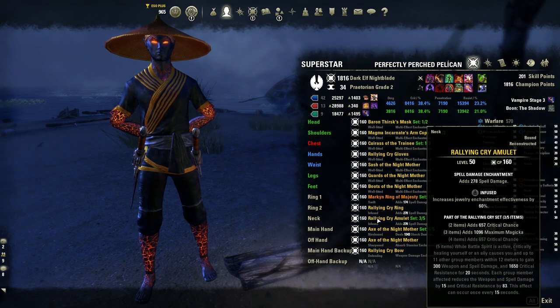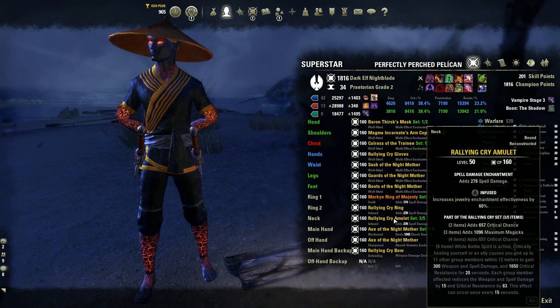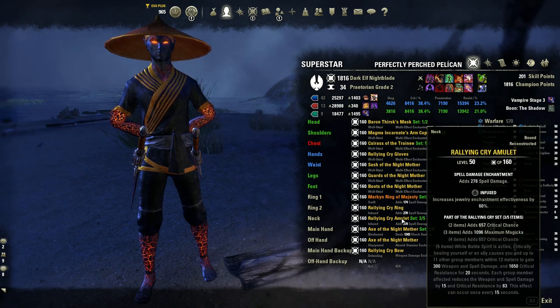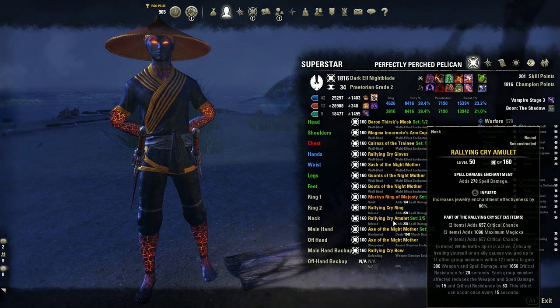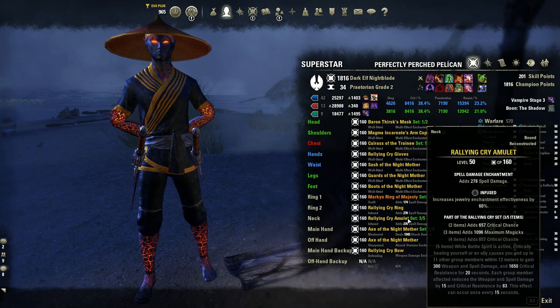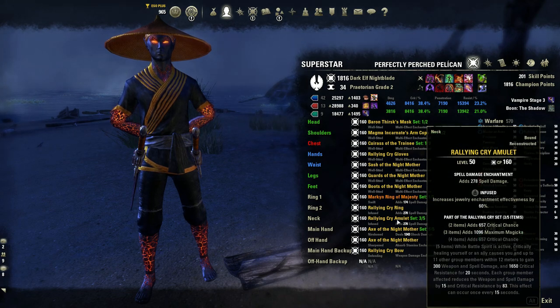On my back bar, I'm running 5-piece Rallying Cry. This is no doubt the best, most stat-dense set that a solo PvPer or even someone in a group can run. It gives you 300 damage and 1.6k crit resist, which is about 25% crit resistance. Especially on a Nightblade, this is very effective because you are more vulnerable to burst damage. Crit resist will mitigate a lot of burst damage, and I think this set is pretty much necessary for solo PvP now. The uptime is pretty good — if you play well, you will easily get 80–90% uptime.